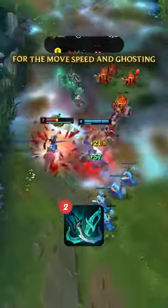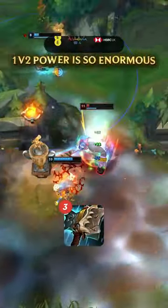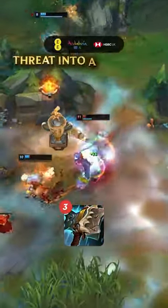You round out the build with a PD for the move speed and ghosting, since you never want to let the enemy escape you, and a Hullbreaker since your 1v2 power is so enormous, you may as well put that threat in a side lane.